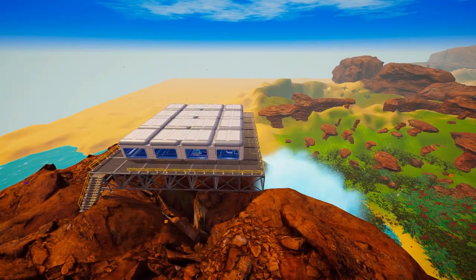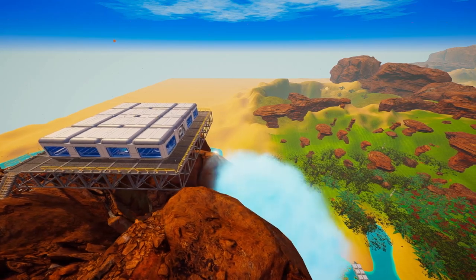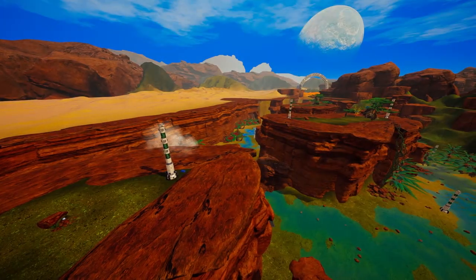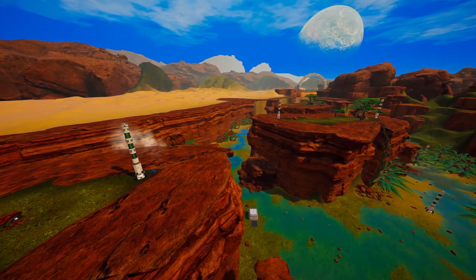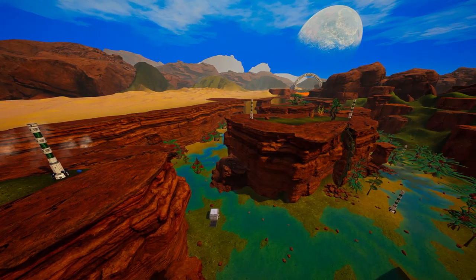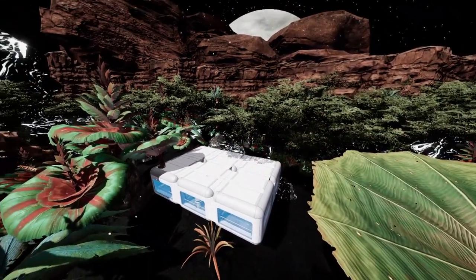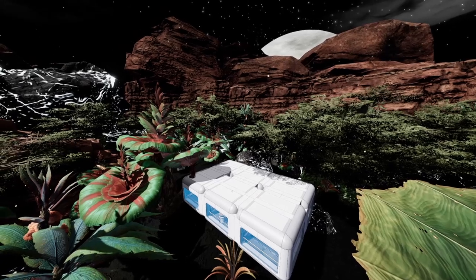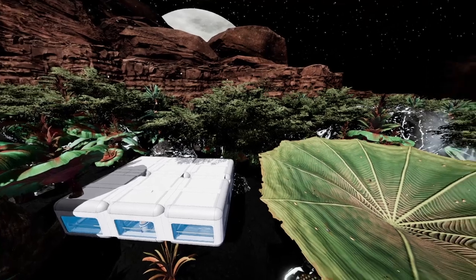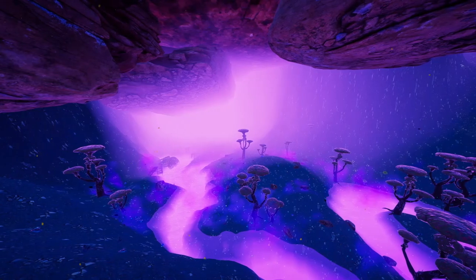Hey, what's up everyone, welcome back to another episode of Planet Crafter. In the last episode we went ahead and started building this base on top of the waterfall, and we tried to put down a whole bunch of tree spreader tier threes here in the canyon biome, but unfortunately there wasn't much success - as you can see it's still pretty sparse. So what I wanted to do today is go ahead and move this dark moon base.